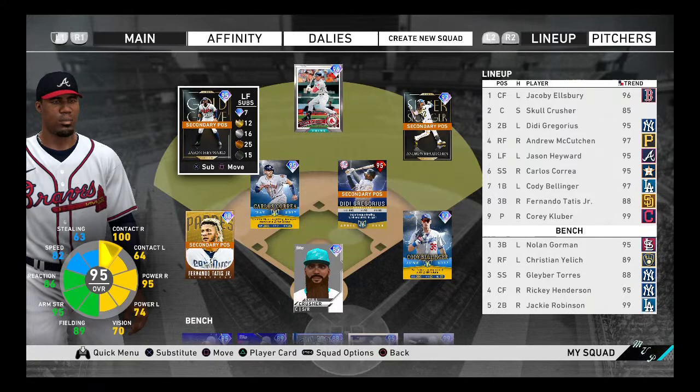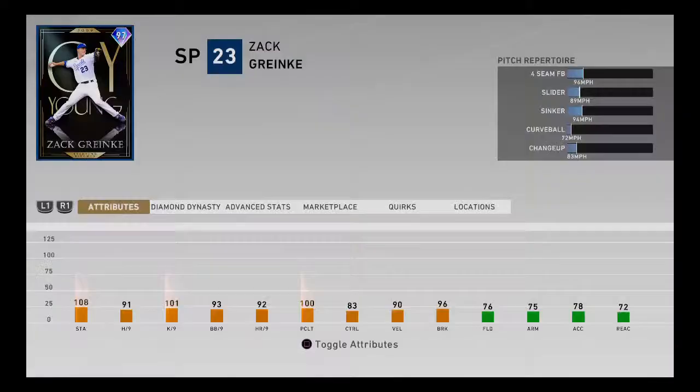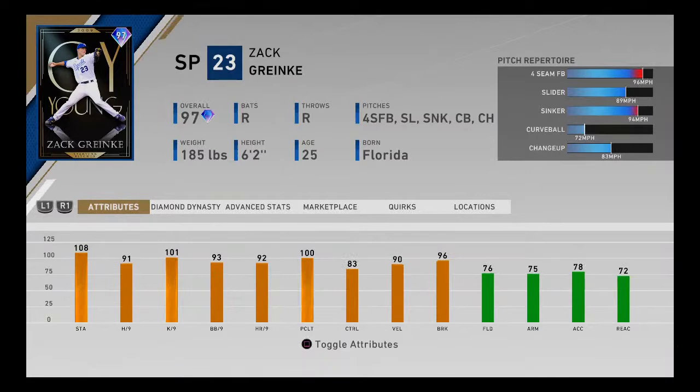Hopefully pitching is better today as we'll be trying out the 97 Zach Granke. A lot of people used this card from the Ducks on the Pond pack, and they didn't like him — they thought he was going to be like last year's Zach Granke, but he wasn't. Cougs 46 used him a couple times and did really well, so I wanted to give him a try. His stats are really good; 83 control is probably the only downside. His pitches — four seam, slider, sinker, curveball, changeup — are really good.